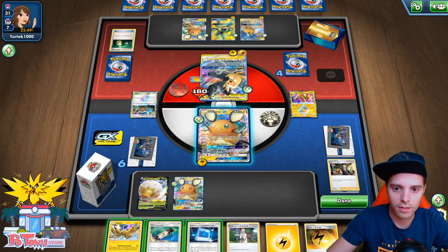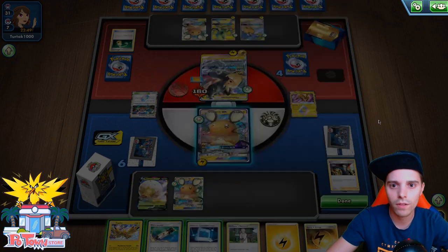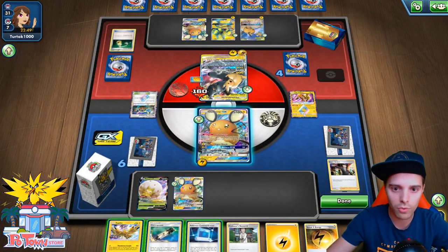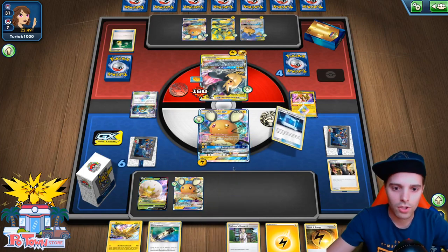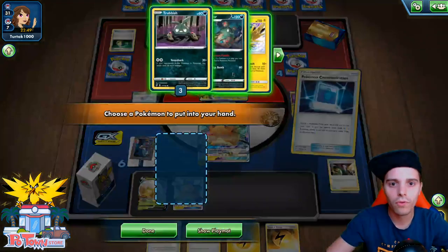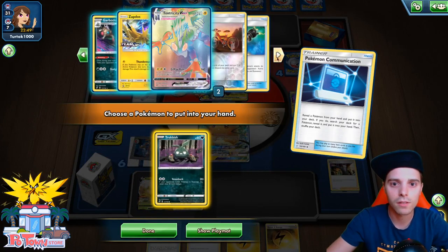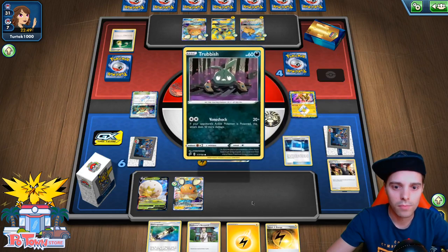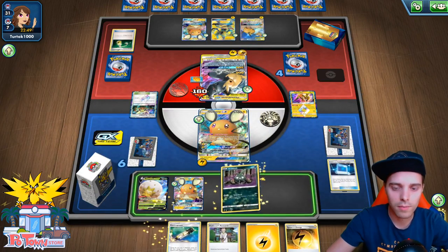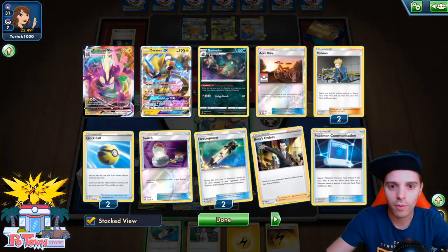We are gonna Communication — we don't need Zapdos at this point. We'll probably need something like a Boltund to accelerate some energy. Boltund is also prized — what is this madness? This is some true madness right here. Gonna slap down Trubbish, I guess; there's not a lot we can do. We can get another Electra Power off but that would be silly. Tingly Return GX — let's go for it, or even Static Shock. But Tingly Return GX will get us the Dedenne back in hand.